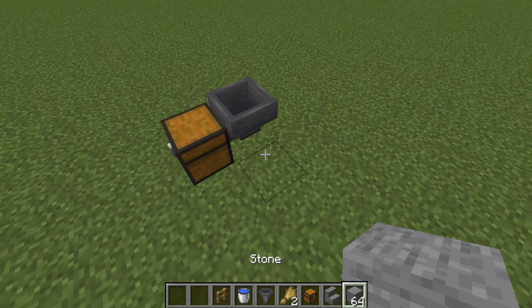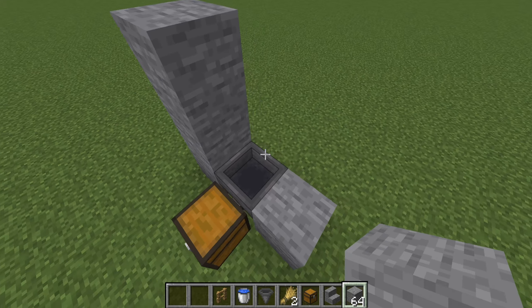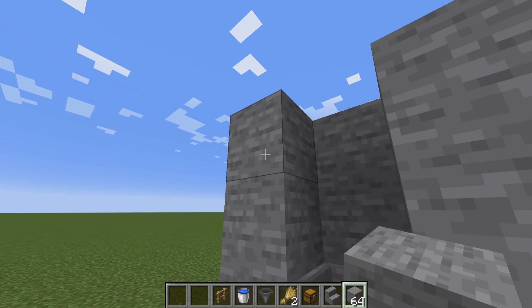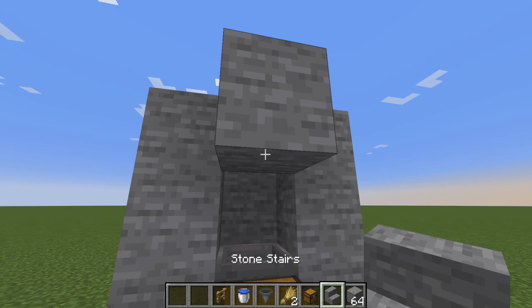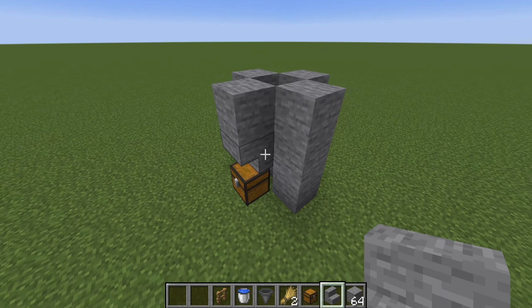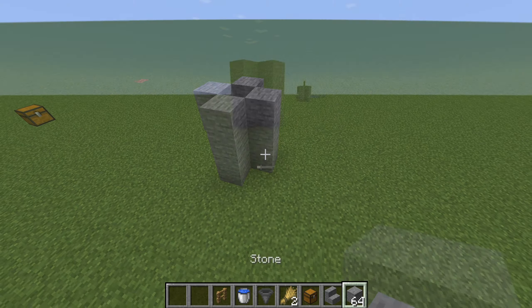The next step is to build three pillars with your chosen solid block and build these three high. You'll then need to put one of these blocks just above the chest as shown in the video, and then place the stair block underneath so it's pointing down above the chest.